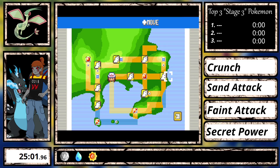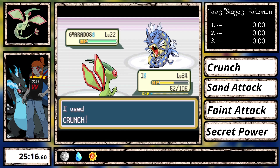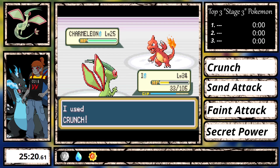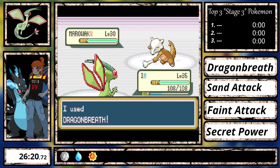After getting the HM for Fly and doing some bag sorting, I fly to Lavender Town and fight Rival 4. In my opinion this is the easiest rival fight since you're more overleveled here than the Rival 3 fight. This fight is just a joke, but he does learn his lesson at Silph Co., so I better watch out for that.